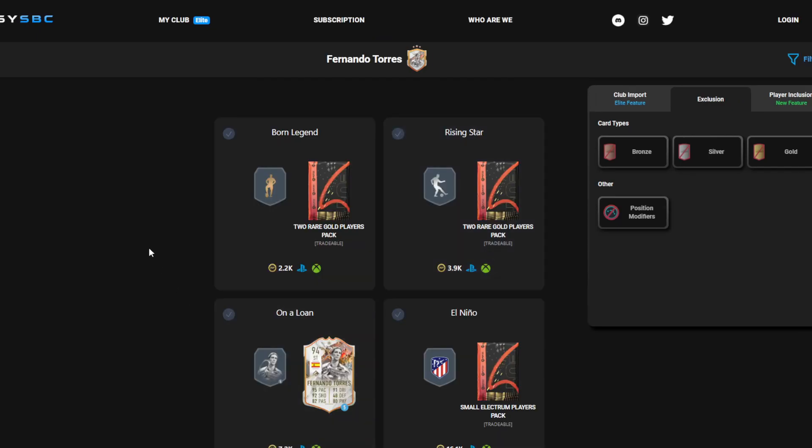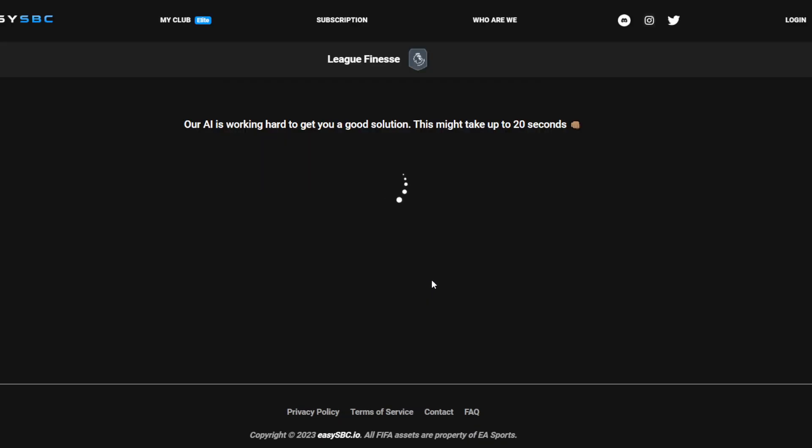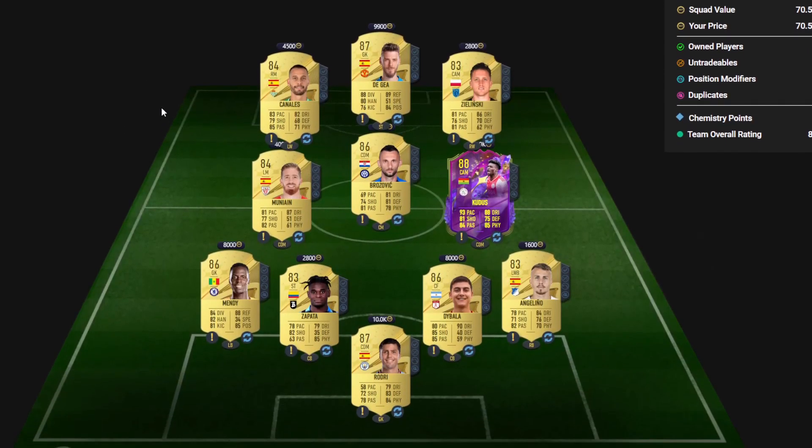The final segment of the SBC is for a jumbo premium gold pack. It's called League Finesse and it's 66k. Here is your final squad. If you found the video useful, please drop a like and a sub.